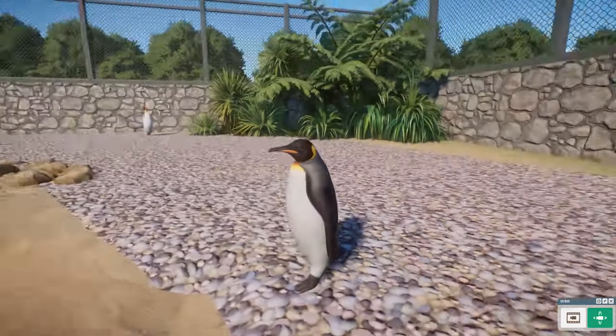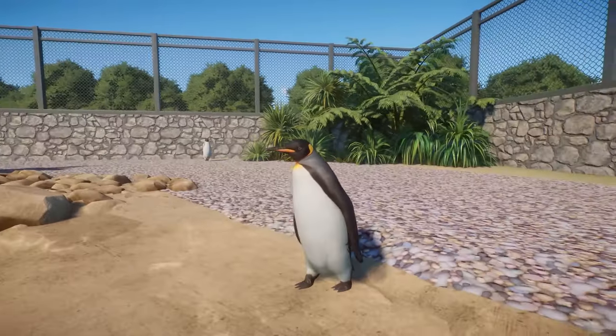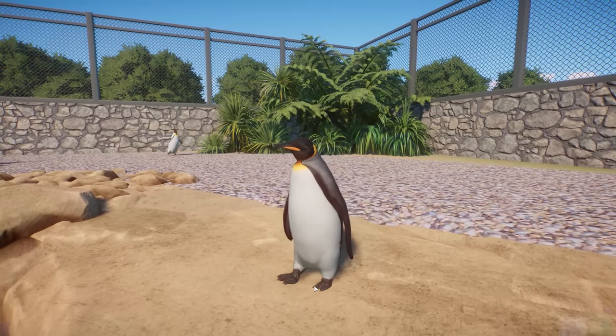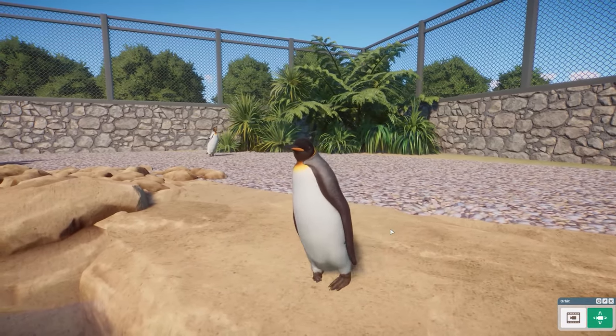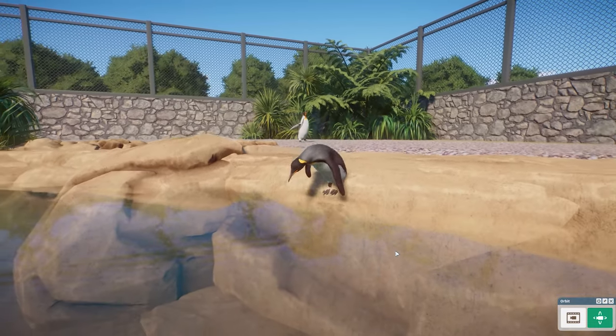Those little auricular patches on the side, little yellow on the chest. Very good looking little animal there — love penguins, obviously. If you know me, you know how much I love them. This is the normal King Penguin coloration.